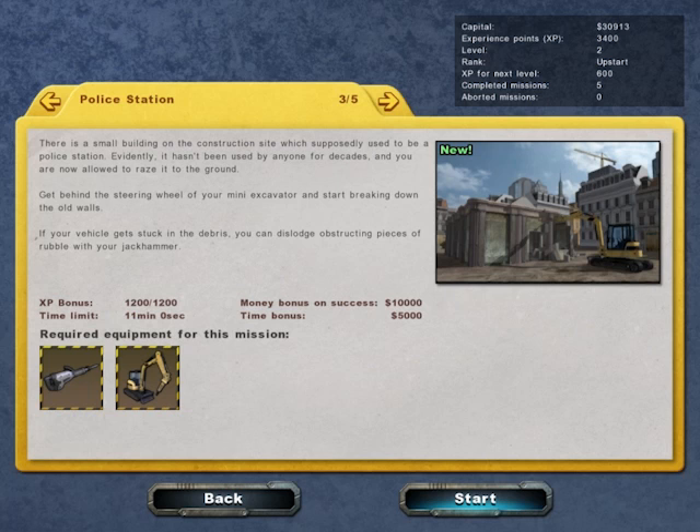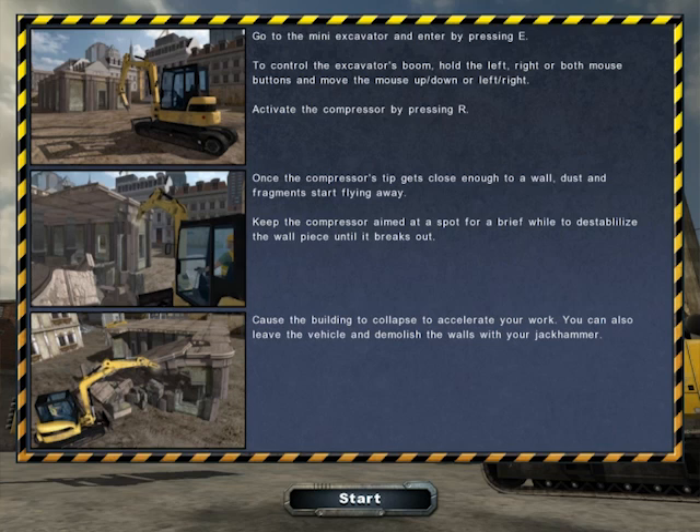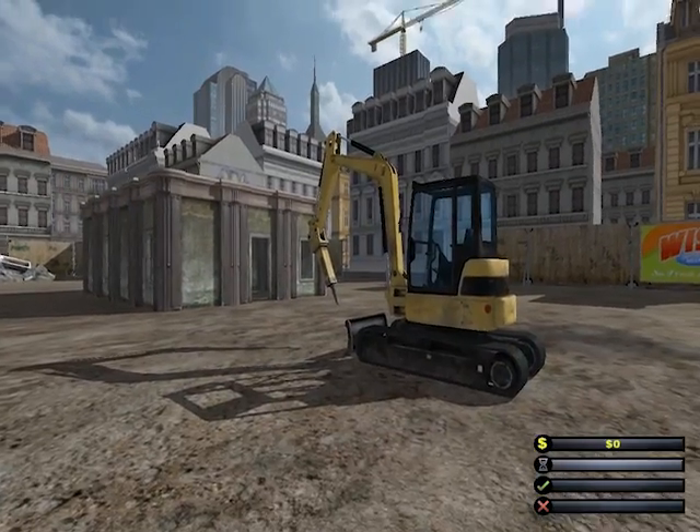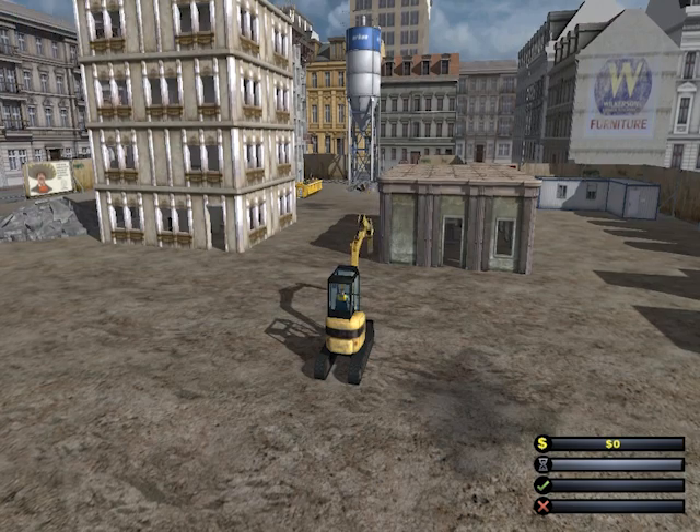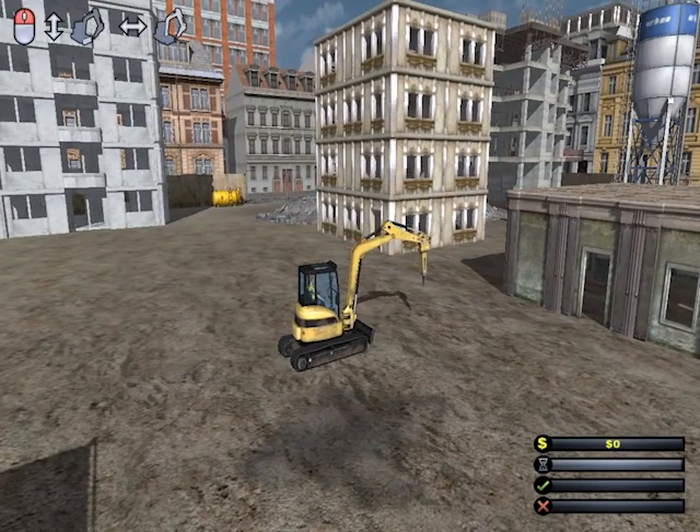Go to the mini-excavator and enter by pressing E. To control the excavator's boom, hold the left, right, or both mouse buttons to activate. Move the mouse — oh, I know how to use this. Cause the building to collapse to accelerate your work — you can also leave the vehicle and demolish the walls with a jackhammer. And apparently I do have one of these. Oh yeah, I do have one because I used it already — duh.